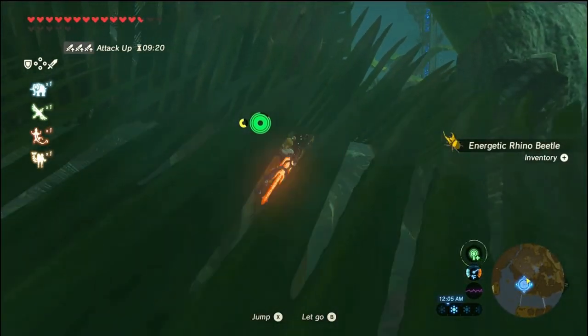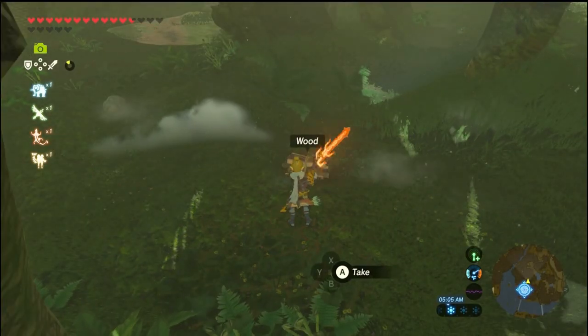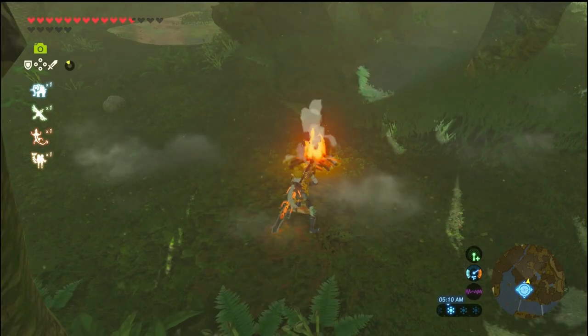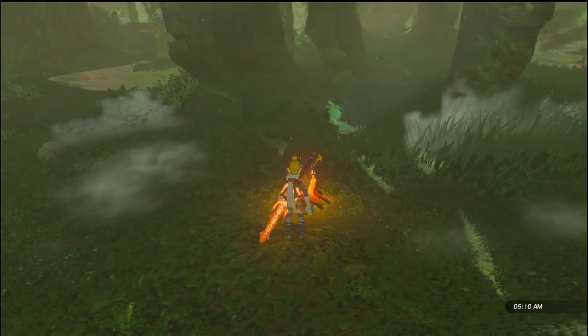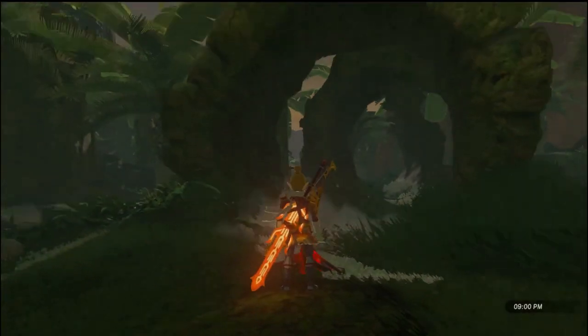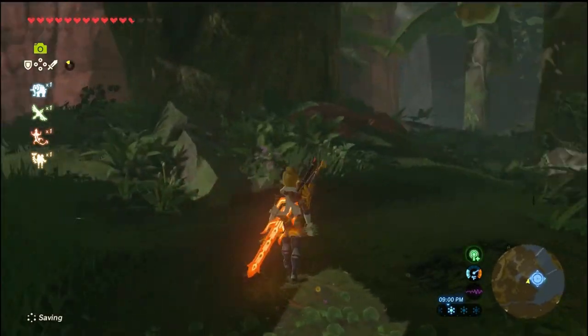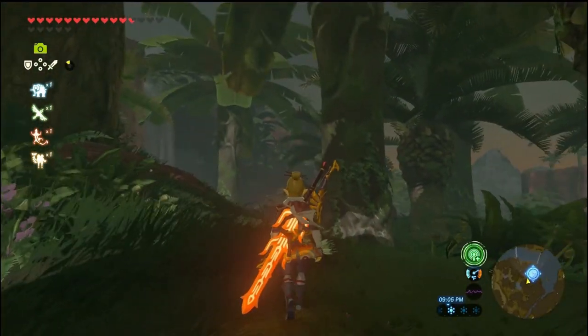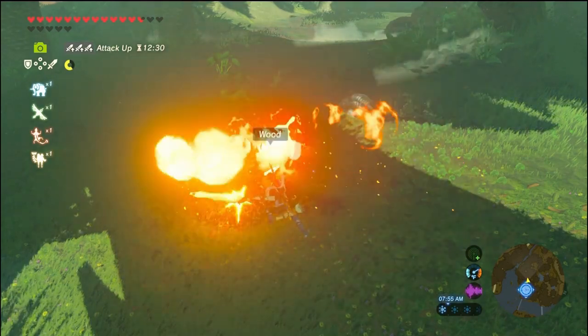If you can't find a certain beetle you're looking for, just follow these next steps: make a campfire and wait until night or nine o'clock. For some reason, they come out more abundantly at night. Luckily I stumbled upon this accidentally after the many hours I've put into this game. You don't have to wait for a blood moon - all you have to do is make a campfire and wait till night and they all return.